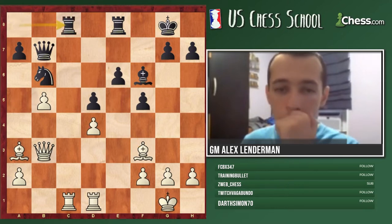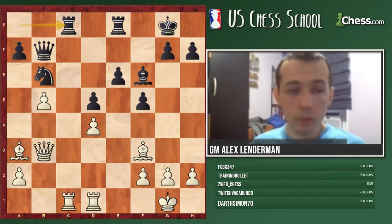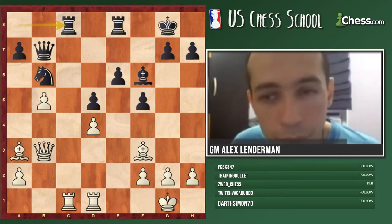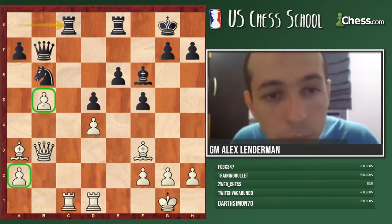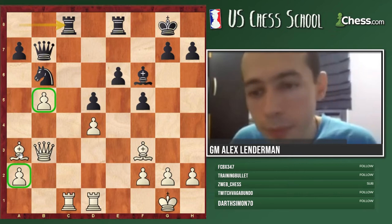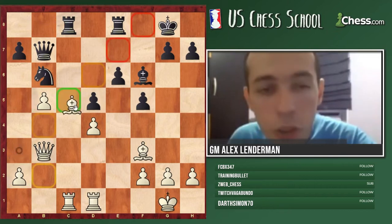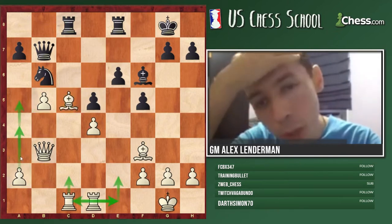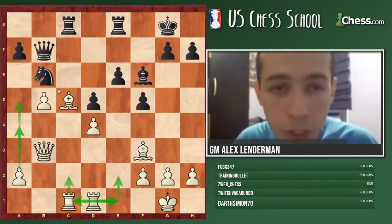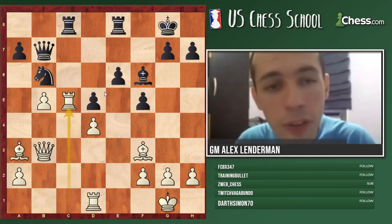Rook c8 - how would you continue here as white? Austin: White has a pawn majority on the queenside, the bishop's in the way right now, so you play bishop c5 - blocking the c-file and also getting ready to push the a-pawn. If you can get a passed pawn on the queenside then white is probably winning because black isn't in a position to deal with it. Yes, the bishop on a3 wasn't very well placed and we put it on c5, very much blocking the c-file - a pawn or piece very often can restrict the opponent's heavy pieces.